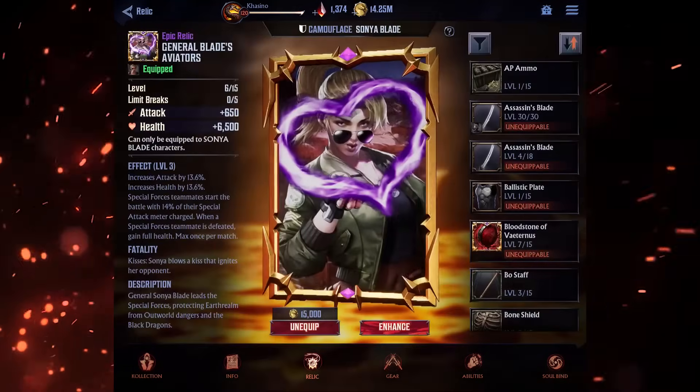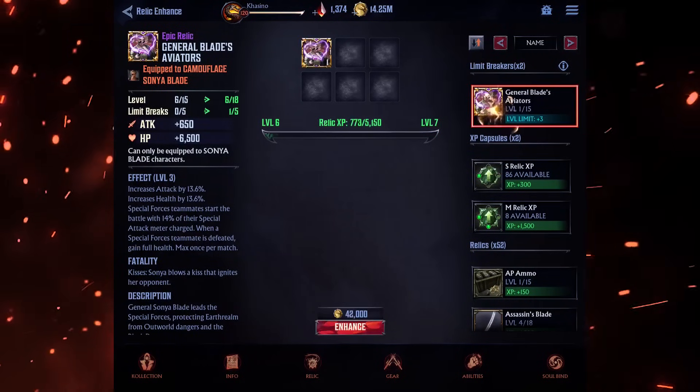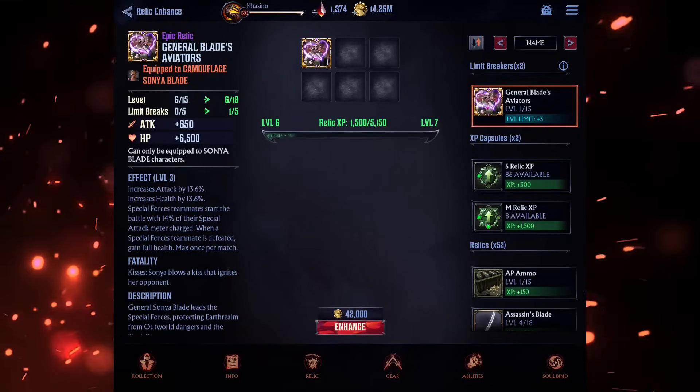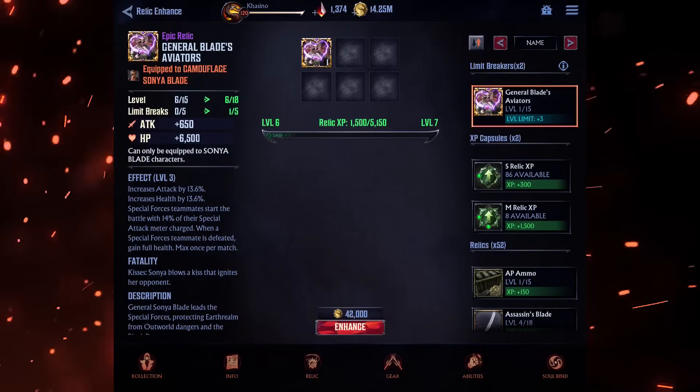Relics can be leveled up to 15 at first before you'll need to limit break them to further increase their level. You limit break a relic by feeding it a copy of the same relic. Each time you limit break a relic you increase its level cap by 3, and you can limit break up to 5 times, maxing out a relic at level 30.